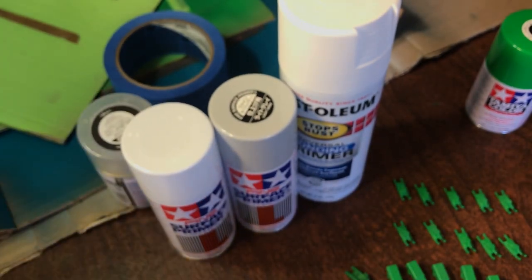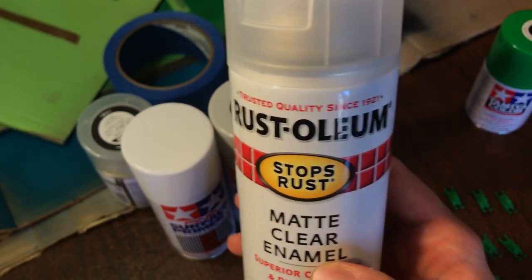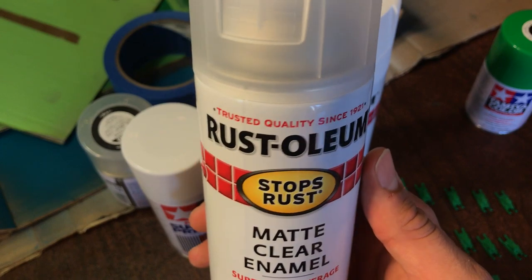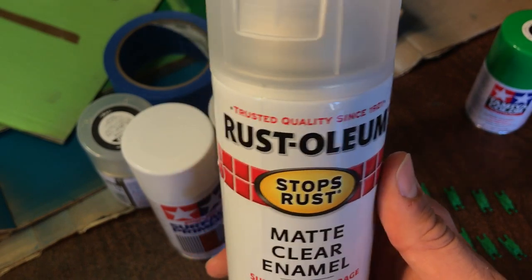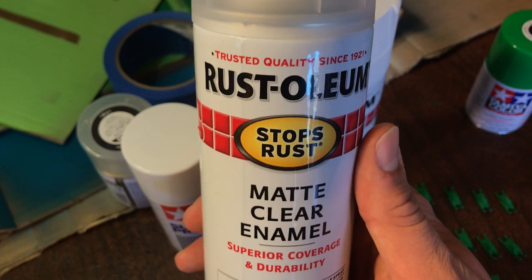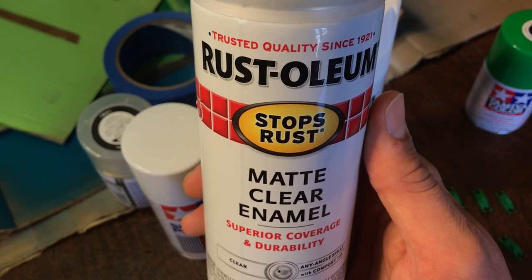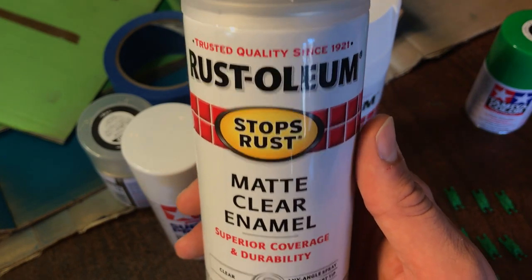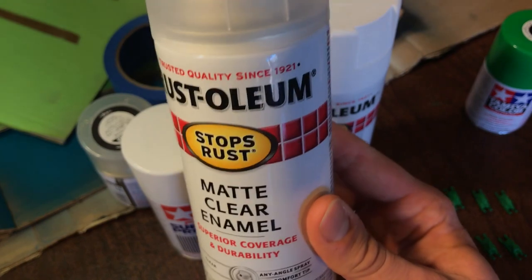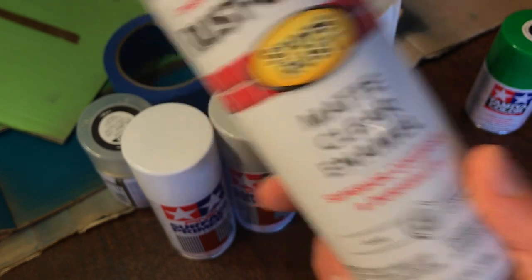I then went with Rust-Oleum Stops Rust Matte Clear Enamel, recommended to me by another member of our community, Mr. Scrubbert. He has a YouTube channel — I'll link that in the description. Check out his stuff. In terms of somebody who paints very detailed game pieces, his stuff is really, really good. He recommended this to me, and this is my second can. I just barely had enough to finish all these pieces here.